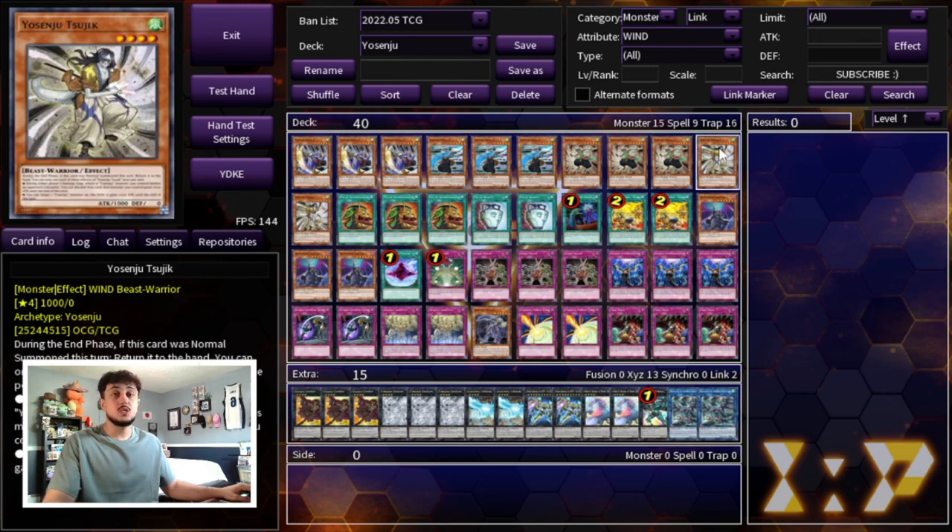Tsujik is really good as well — it doesn't have the chain normal summon effect, however it gives one of your Yosenju monsters a 1000 attack boost which is really powerful and helps you go for game. The whole point of this deck is making your opponent unable to build a board. This deck is especially powerful against Tearlaments and Spright, which are the two decks I focused on when building this, but it also handles punk, adventure, and Despia because those decks want to mill with Chaos Ruler and I'm not going to let them do that.